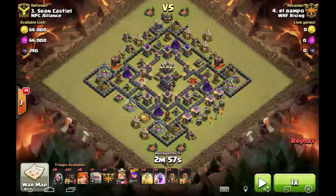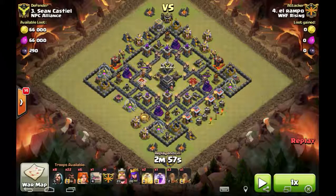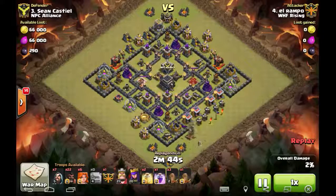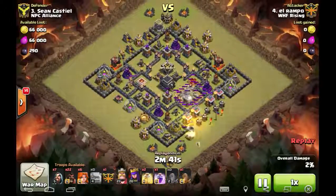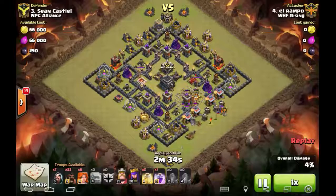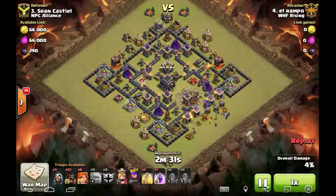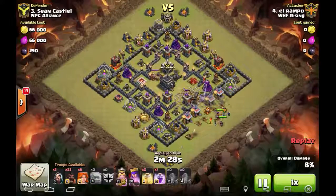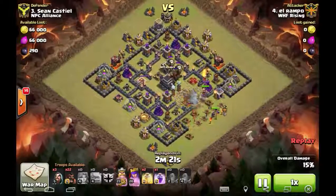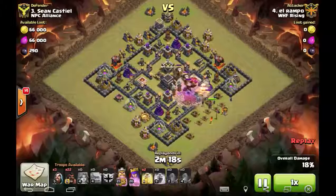On the other hit on base number three, Rampo brings the same type of army — a GovHo — but uses quad quake instead of a jump, leaving him with two heals and one rage. He comes in from the bottom right corner instead of the bottom left, drops one golem, follows with another, uses the quad quake to start funneling. He drops the other golem right after for a shattered entry, then drops wizards. The funnel on the right side isn't quite perfect, then he drops his king, queen, and valkyries.